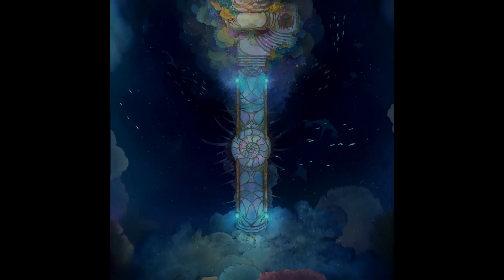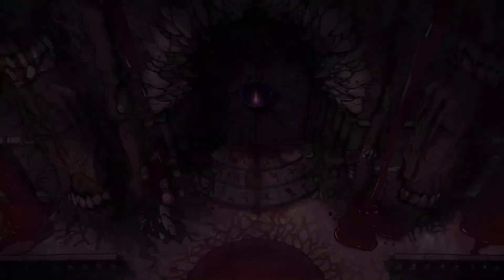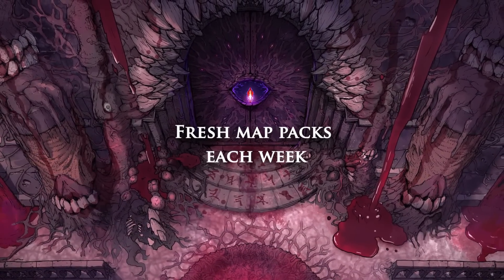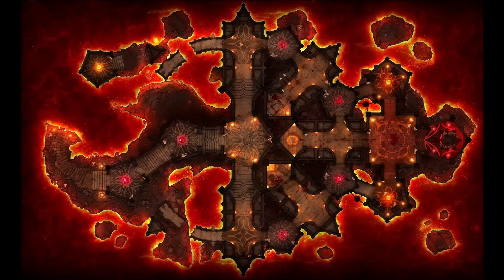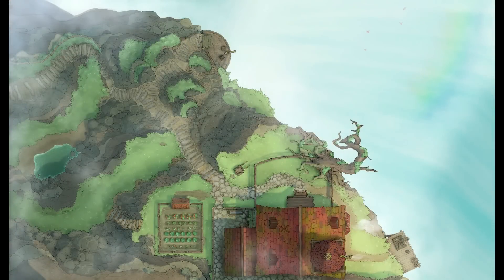Kobold breweries, Coral Thrones, Giant Elder Brain Skull — no matter the theme they can create the best map for your epic adventure. A new pack of maps each week with the ability to vote for the maps you'd like them to create. Each map pack comes with tons of variations; on average they create 10 beautifully illustrated battle maps each release, but sometimes as many as 30.